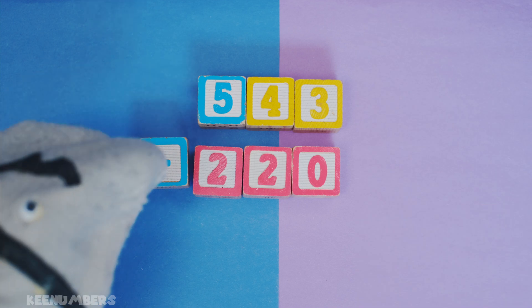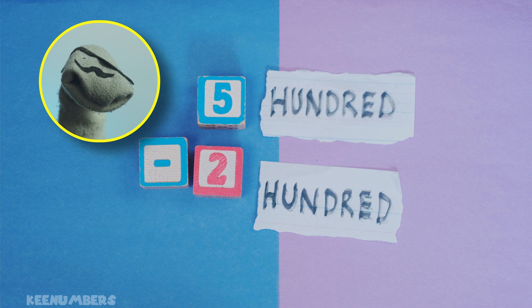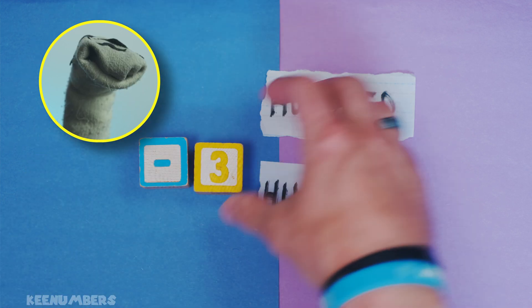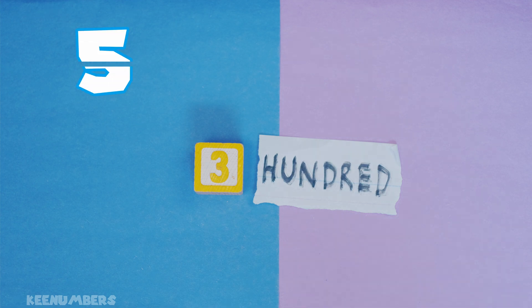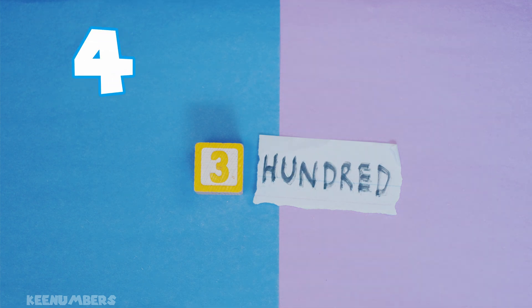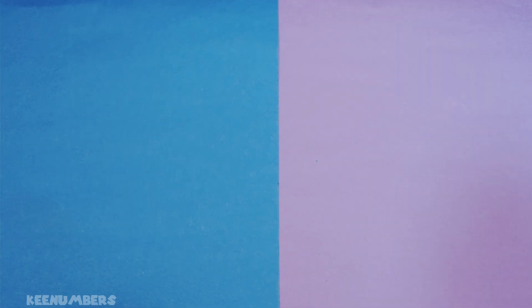We're subtracting left to right. You have five hundreds and you take away 200 donuts by way of eating them, and you have three hundreds left — because five, four, three. Yes! We roll backwards two, and that's why we get 300.